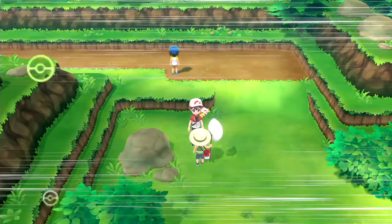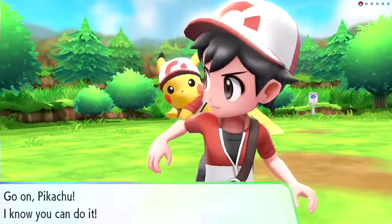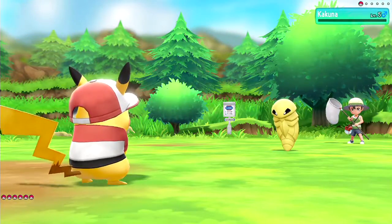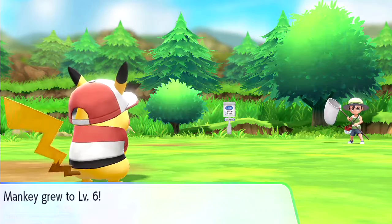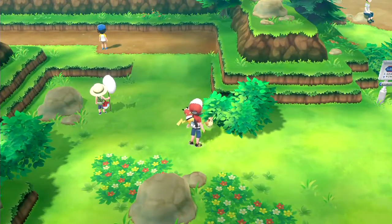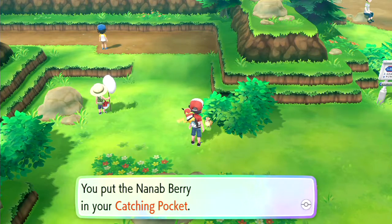Are you a trainer? Let's get to it right away. Alright, let's go Bug Catcher Greg. Kakuna — all you're gonna do is harden. Not that it matters because I'm just gonna Thundershock you anyway. Mankey leveled. Pidgey — what'd you find? Give me something good. Pidgey found something in the plants: an Oran Berry.